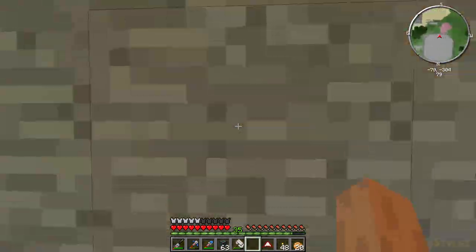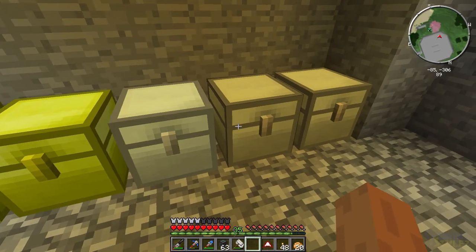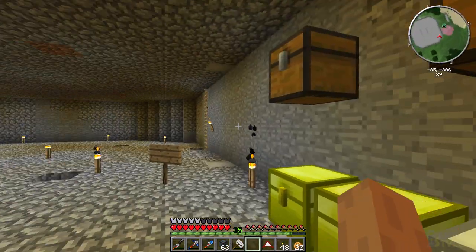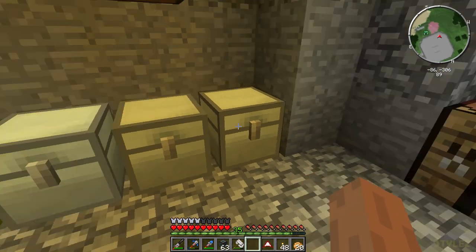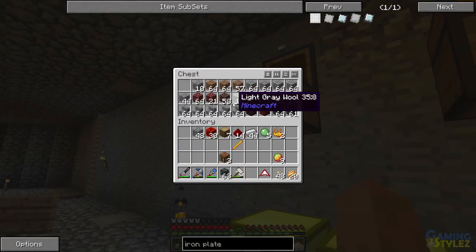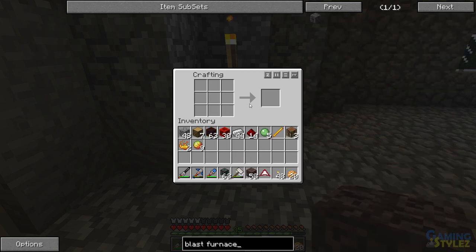Next thing we need is a blast furnace. We need magma cream — we have one here, blaze rods. I just so happened to find a bunch of slimes at the bottom of my stairwell, so I think there's a slime chunk there. I need nine magma cream. And we also need soul sand and nether brick for the blast furnace.